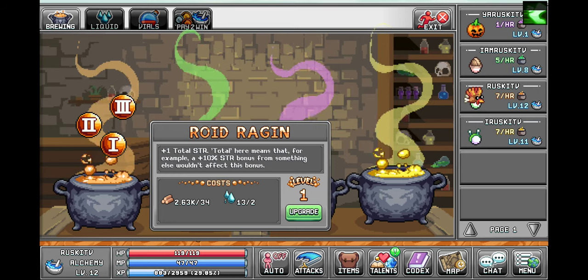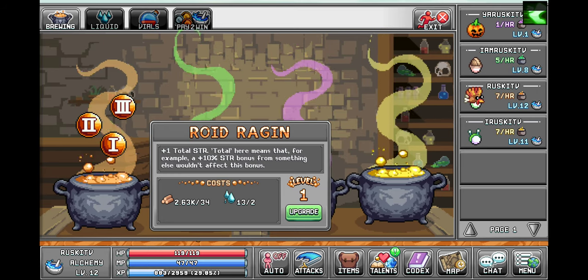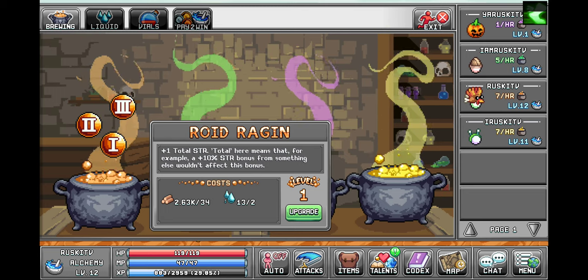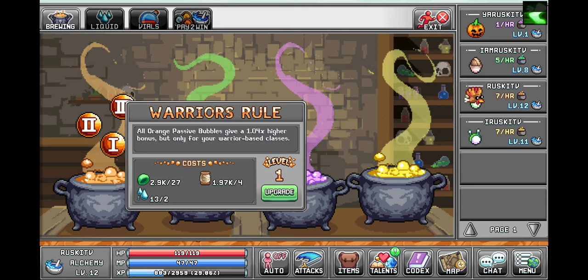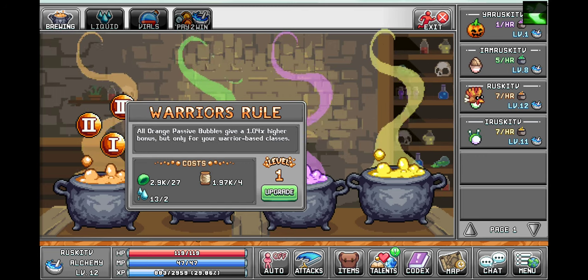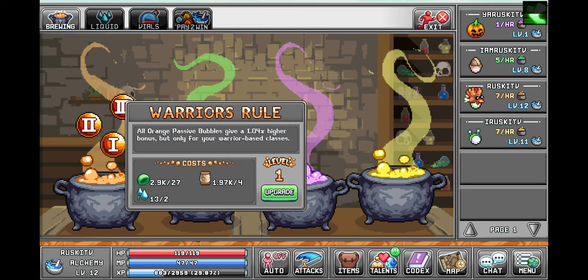So we have total strength — Roid Raging, for example. Warriors Rule: all orange passive bubbles give a 1.04 times higher bonus, but only for your warrior based classes.